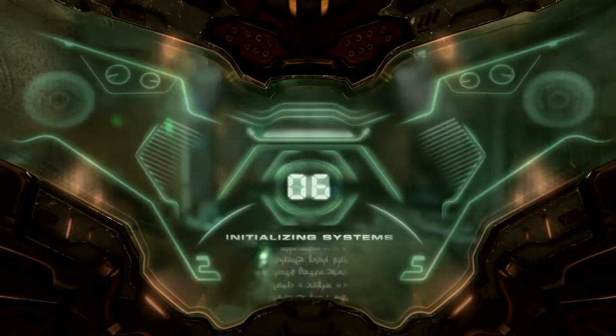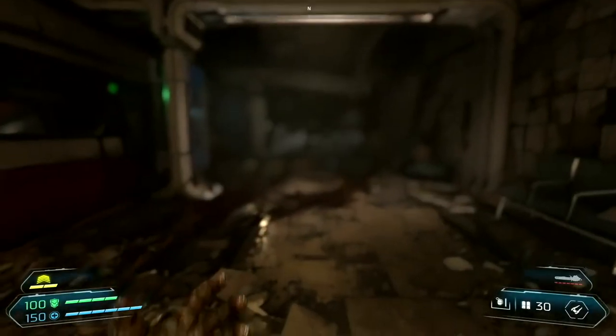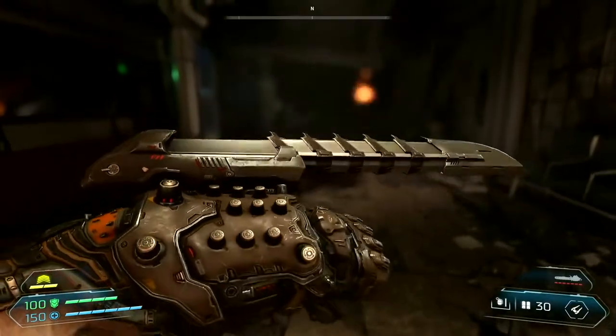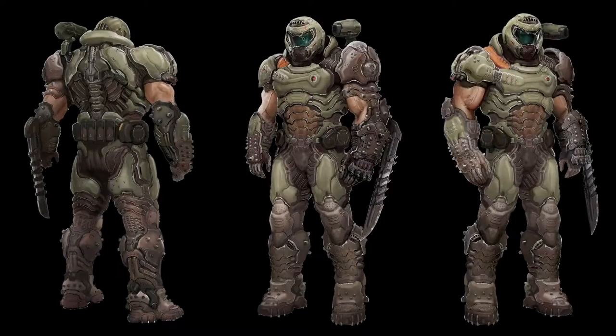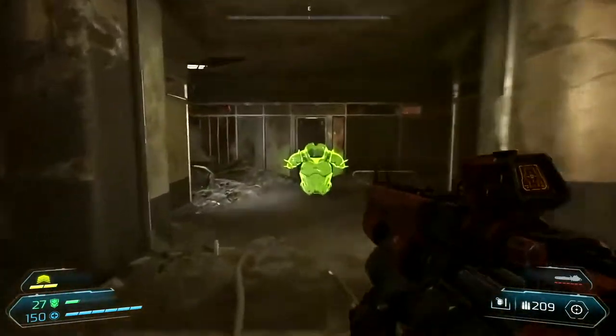First up, the protagonist, our friendly neighborhood Doomguy, or Doom Slayer as he's being called now, will be toting a large retractable blade in his left gauntlet. Very reminiscent of the Predator's blades, though at this point it seems more of a cosmetic change than one that will add value to the gameplay — a substitute for his fists to be shown in melee glory kills.